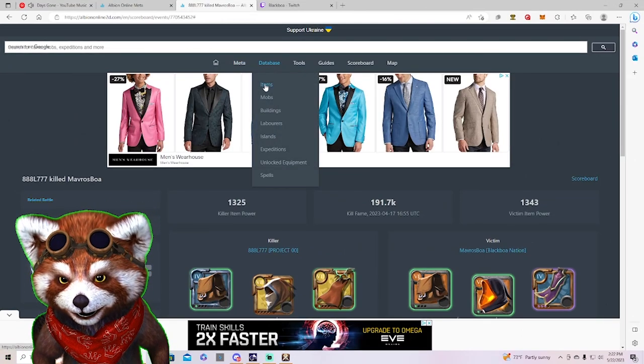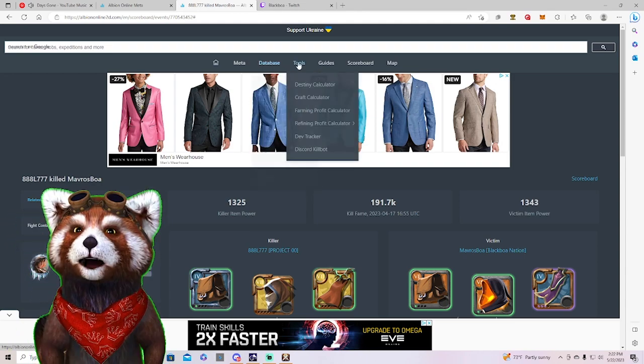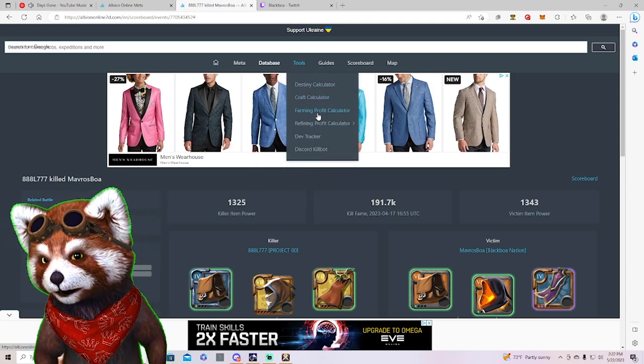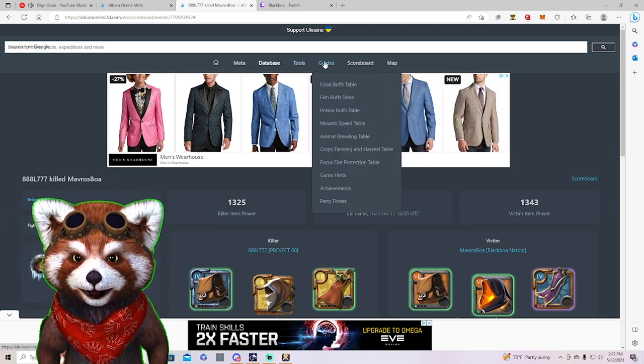They have a database tab covering all the items, mobs, buildings, laborers, and islands you can imagine. They have tools for crafting, farming profit, refining profit, the dev tracker, and a Discord kill bot as well.